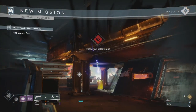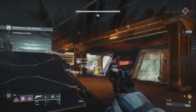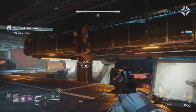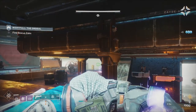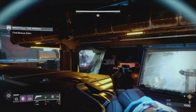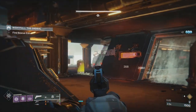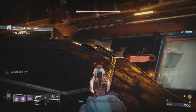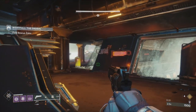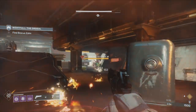As soon as you start the strike, charge your grenade and throw it on the ads. You want to kill the two incendiaries and the two Scions, then you've got an Unstoppable and a Barrier champion. We're going to try and bait the Unstoppable to come and chase us. You want him to get eyes on you, and the minute he starts firing at you — here he comes — we want to stop him right at that explosive barrel.